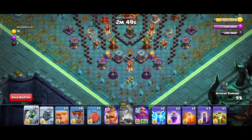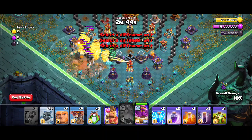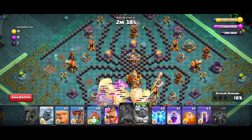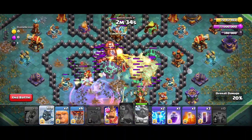Now you need to deploy Loons over here, followed by the Warden on air mode, and put a red spell over here. Then use the overgrowth spell over here so that the Loons go towards the right hand side of the base.